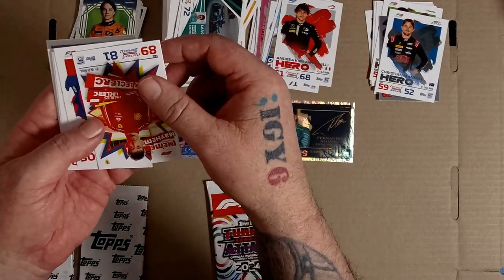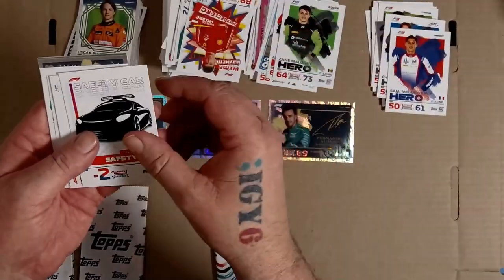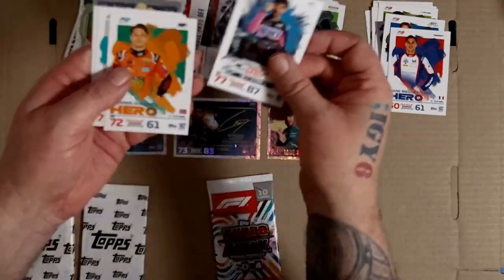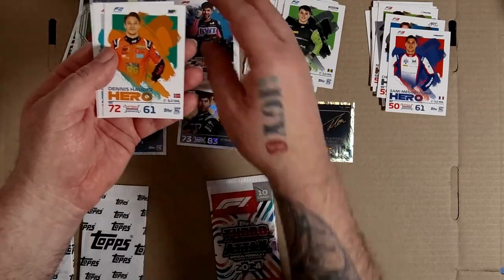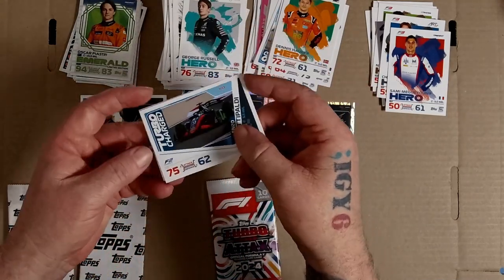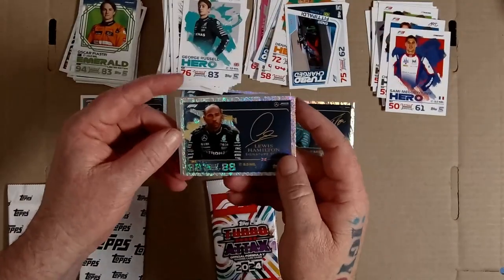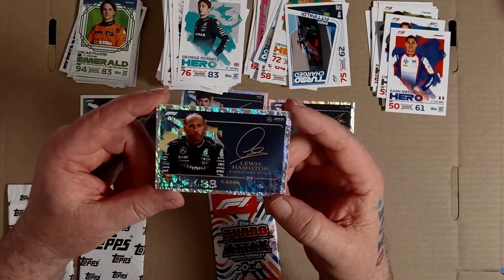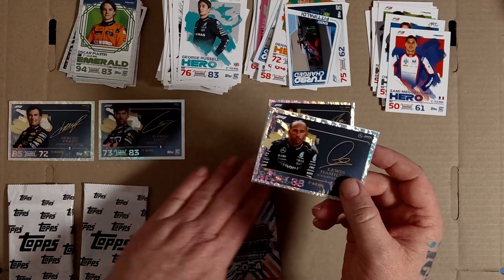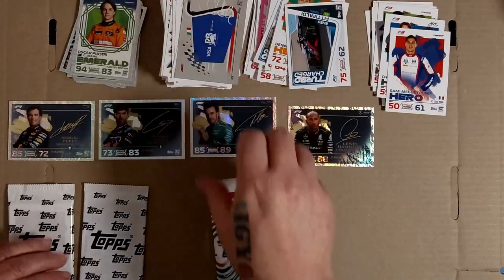George Russell, Enzo Fittipaldi, Lewis Hamilton - nice! We've done well in that we haven't doubled up in this run, which is really nice. And RB. All right, last pack. So I don't expect to get a black edge because I've already got it.